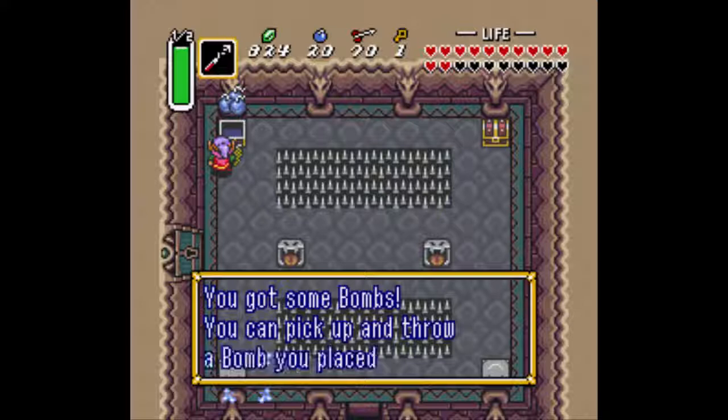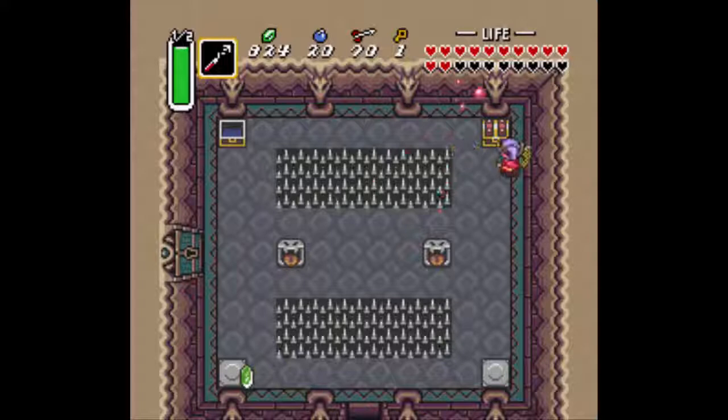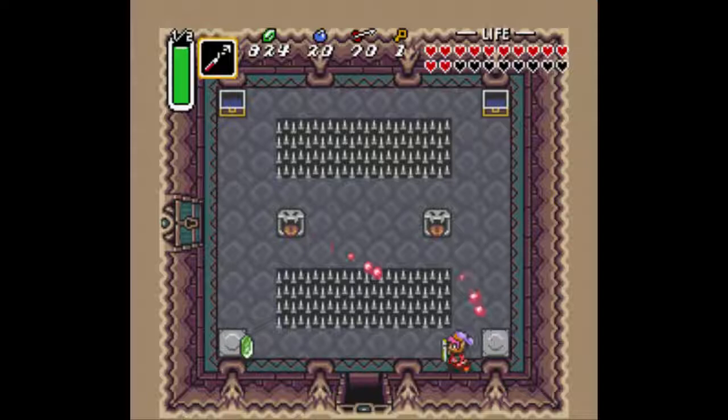They have to stick that enemy here just to mess with us. Anyways, we've got this other chest over here, so let's go see what's inside. More bombs — they're giving us a lot of bombs here. I wonder why.